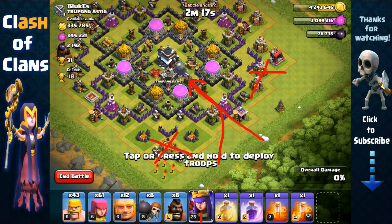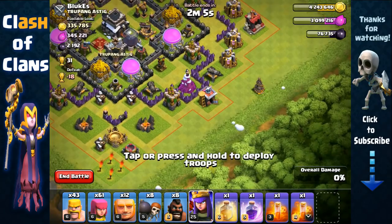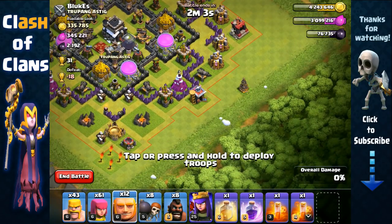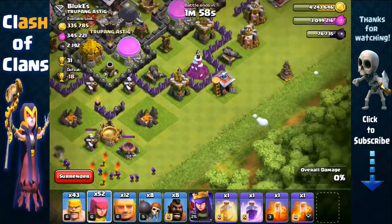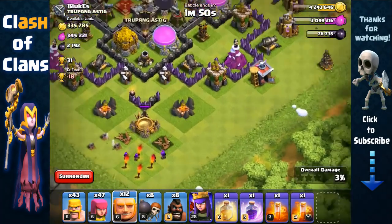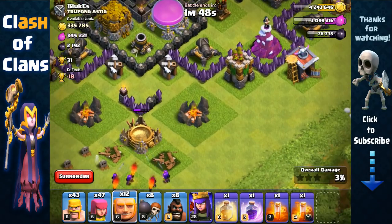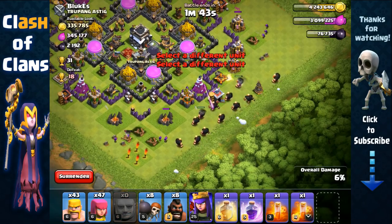We'll place Hog Riders behind them and a heal spell — we might have to place a heal spell right here because of that empty space between the Air Defense and the Wizard Tower; there could be a Giant Bomb in between there. Hopefully it's a Tesla and not a Giant Bomb. We're gonna first start by removing these structures on the outside to create that space, remove that Barrack with our Archers, and then wait for that factory to be destroyed before we spread our Giants.